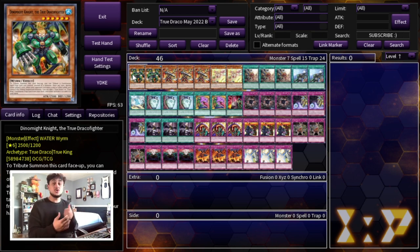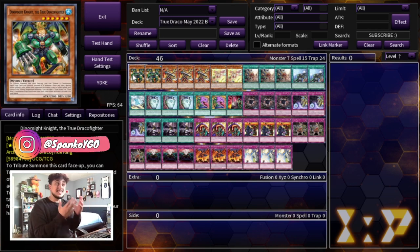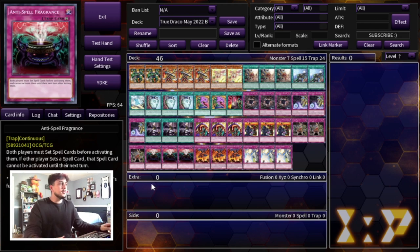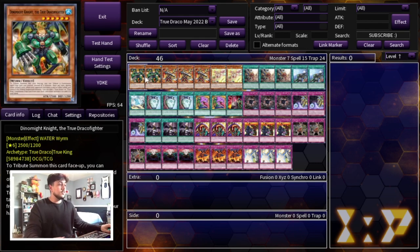True Draco is actually very replayable this format and I think people are going to be sleeping on it, but this deck is insanely powerful just because Dynamite Knight came back to two. With this card back at two there are so many more opportunities to get to your trap cards and search them, which means you don't necessarily have to draw them — the deck is a lot more consistent. You can see I'm playing a 46-card main deck list because Desires also came back to two.